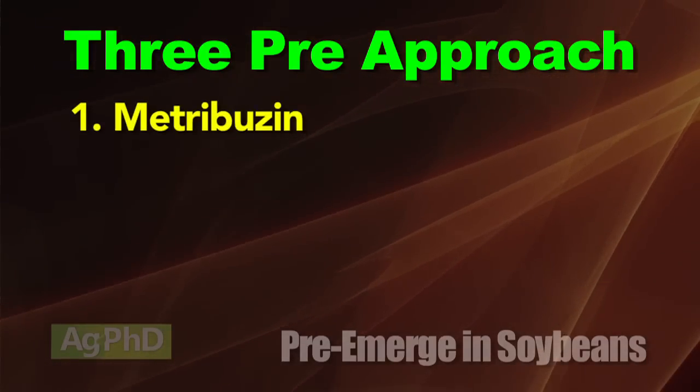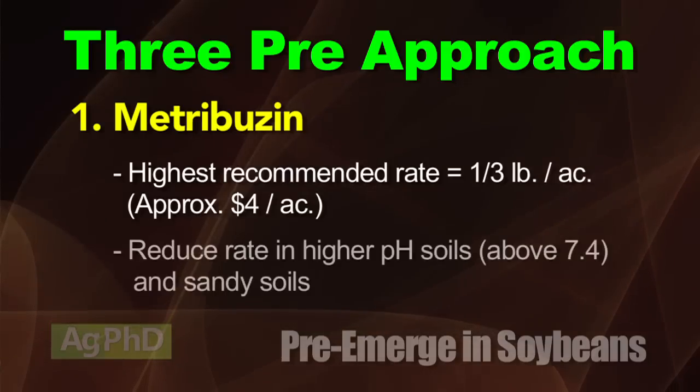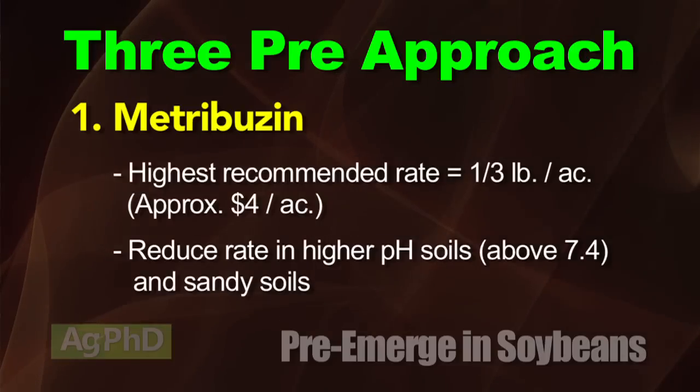Let's talk about the program. What we'd recommend is put down metribuzin. The highest rate we want you to use is a third of a pound — that costs four bucks. But if you've got high pH soil or sandy ground, then use a lower rate: a sixth of a pound, an eighth of a pound, a tenth of a pound. Doesn't cost very much money.